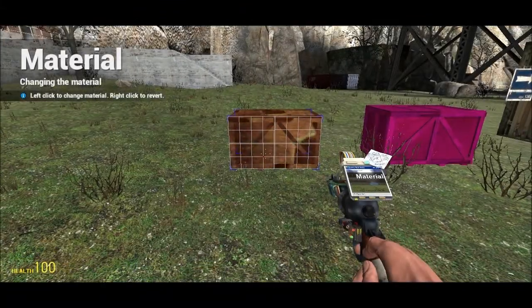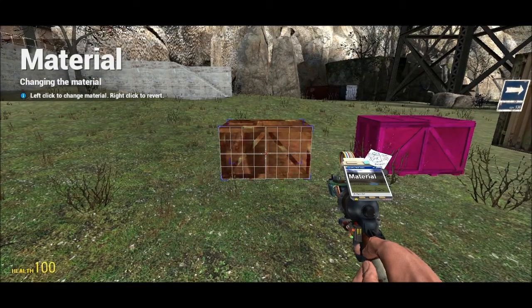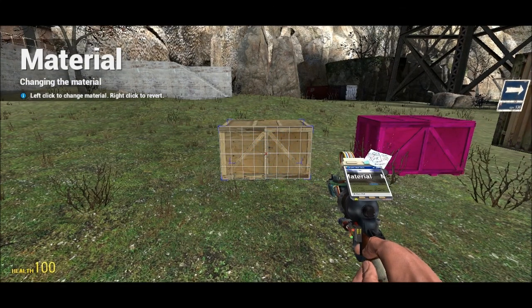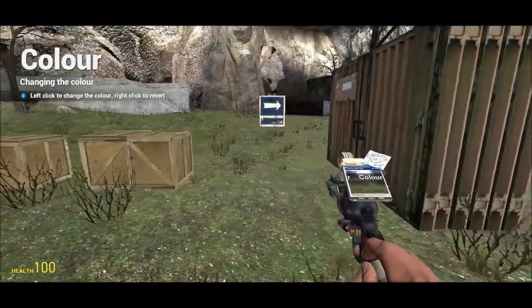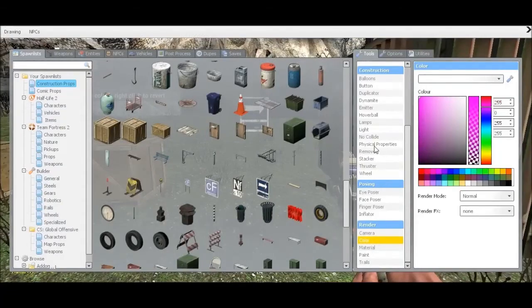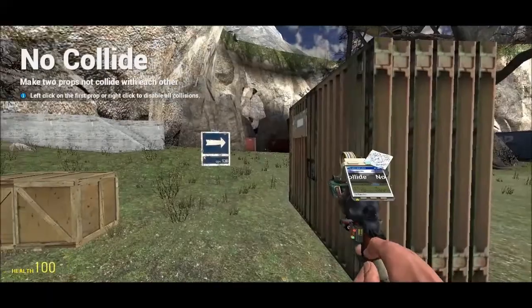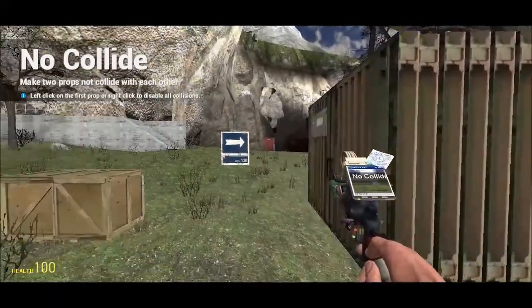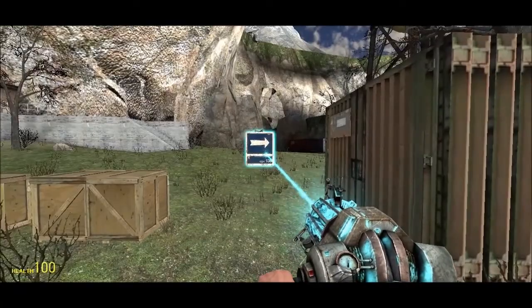Many of the tools in the game also have other functions. So with the material tool, left clicking will allow you to change material, and right clicking will put it back to what it was before. It's the same with the colour tool. And the no-collide tool — instead of having to individually no-collide every prop, right clicking will make it no-collide with all of your spawned-in props.